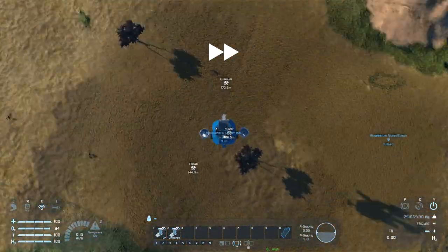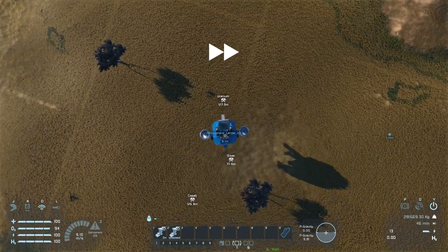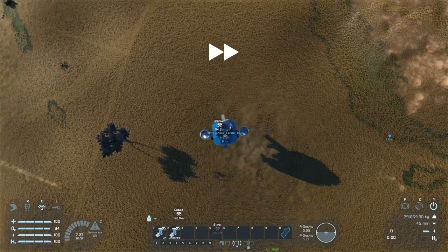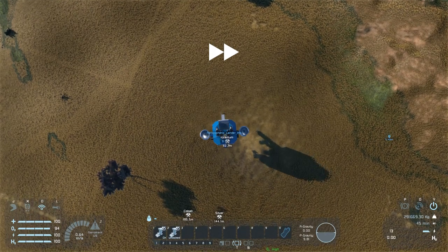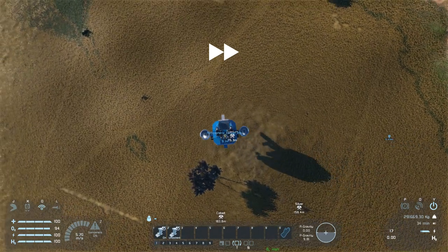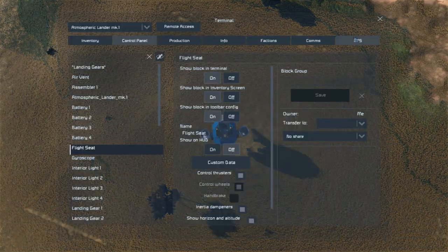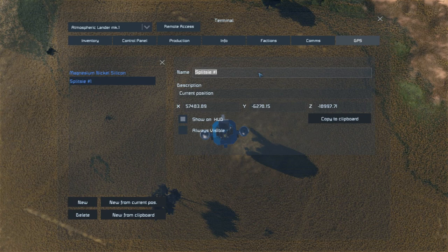Once you've identified some uranium, my preferred ore scanning method is to fly close to the ground above a deposit, fly forward and back until you find the lowest reading in that direction, then fly left and right and do the same. When this is finished, make a GPS marker by going to the console and name it with the mineral and the distance to that mineral.